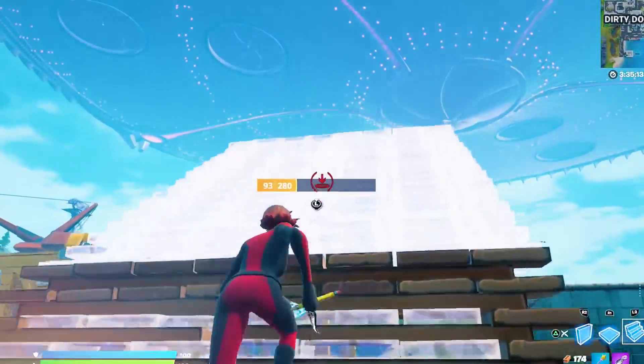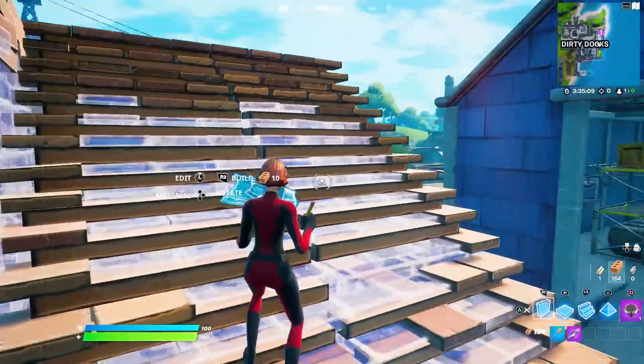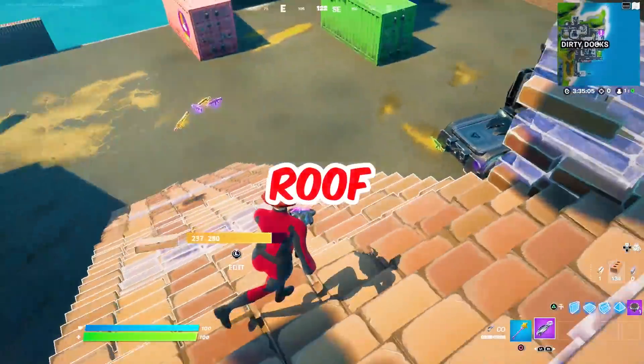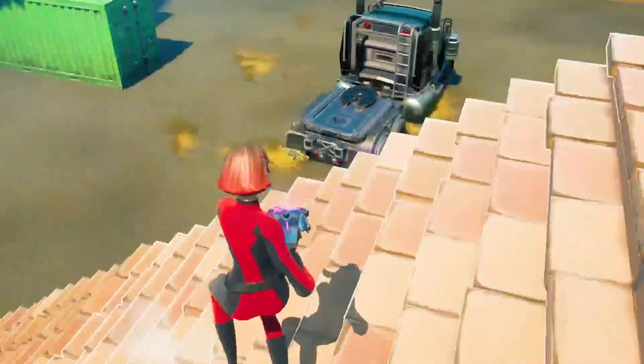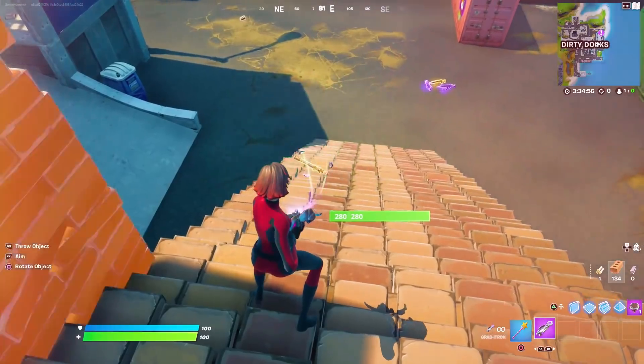What you want to do is build a ramp just like this, and then build like this. Edit the roof just like that. And then after that, go ahead and grab a weapon and bring it up here. Drop the weapon and use the Graviton.